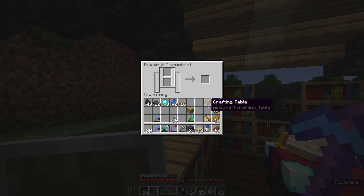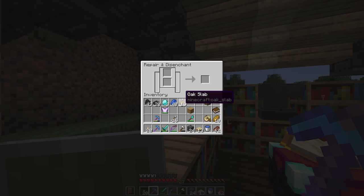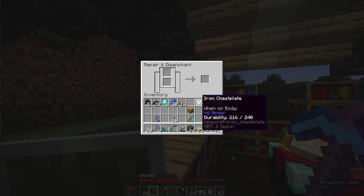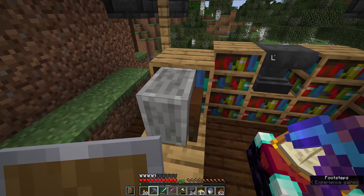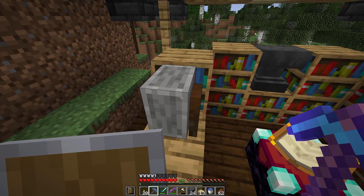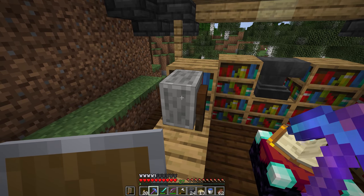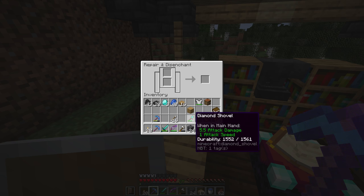That's why we're going to return to the grindstone, because the second word here is 'disenchant.' If we put an enchanted item into the grindstone on its own, it appears in the output slot without those enchantments — protection 1 from this iron chest plate, gone in an instant. Not only that, we notice a bit of XP came out of the grindstone. Depending on how many enchantments there are and their overall value, you can actually get a decent amount of experience back by disenchanting something here.